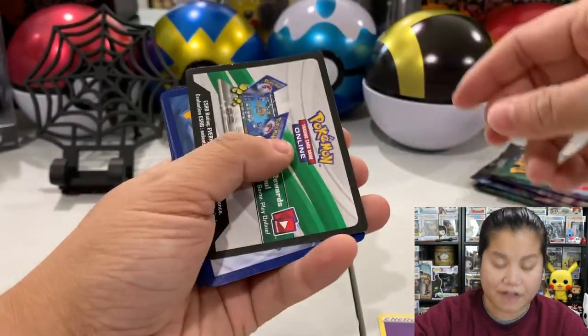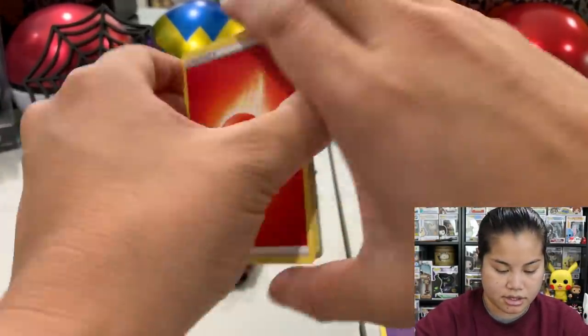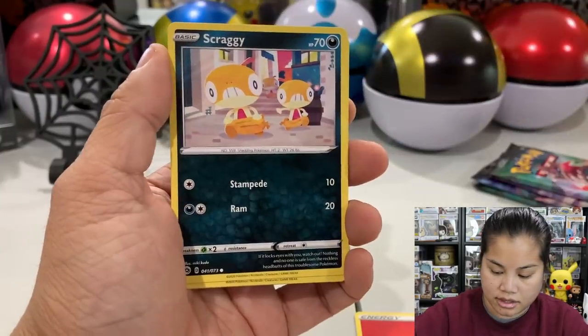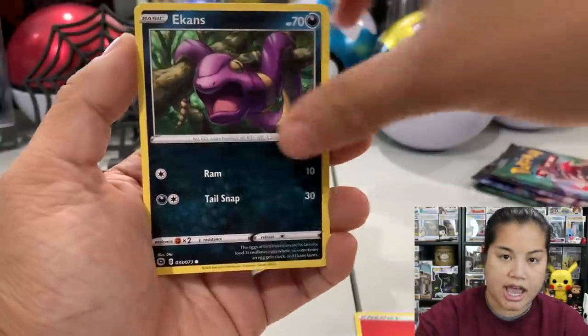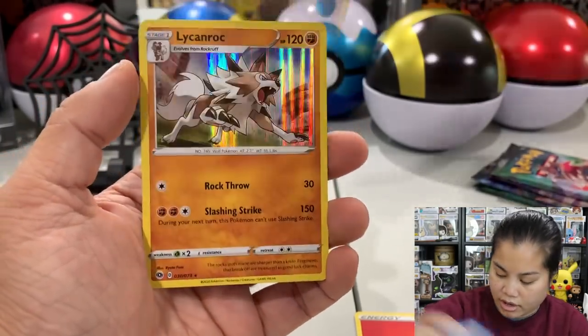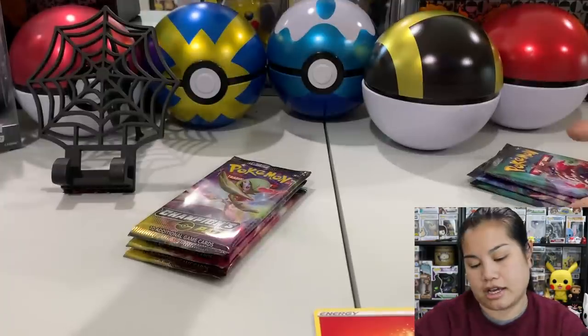I forgot what I was saying. Okay, white code card again - I think they all have white code cards. Let's check this out: Galarian Linoone, Scraggy, Rolycoly, Nickit, Eevee. We have a reverse holo Hatterene, which is actually pretty cool - that's a rare card - and we have a Litten rock holo rare.